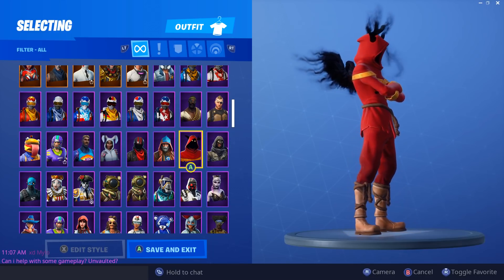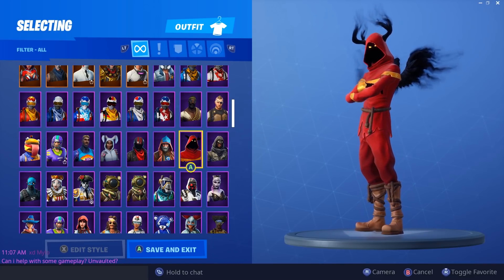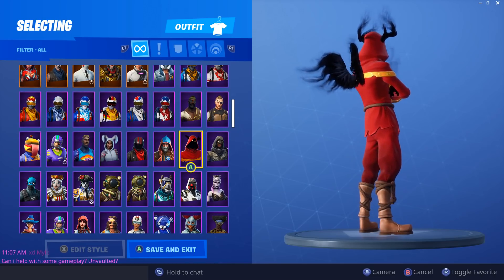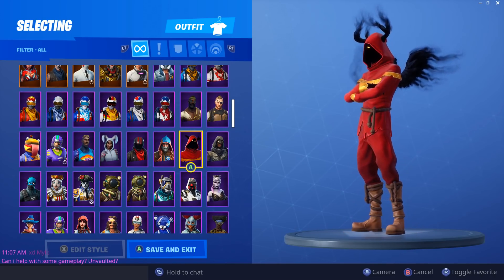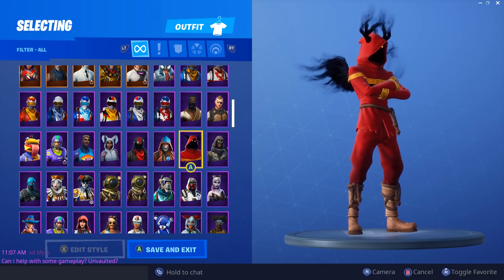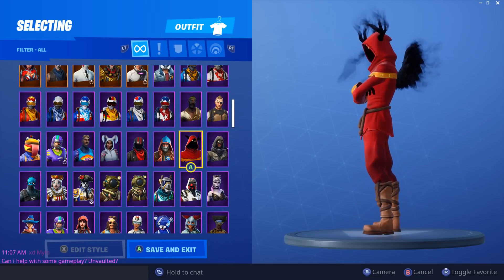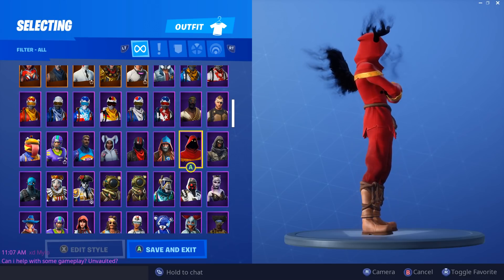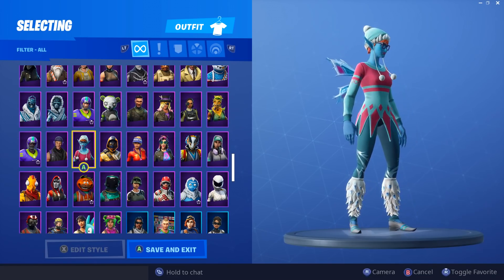Next we have Cloak Shadow — this was hyped as a skin people really wanted to come back and it recently did, which is good. I love the brown boots on him — they really complement his dark figure along with the red and gold and the rope around his waist. I like how simple this skin looks and I think it's personally pretty good.